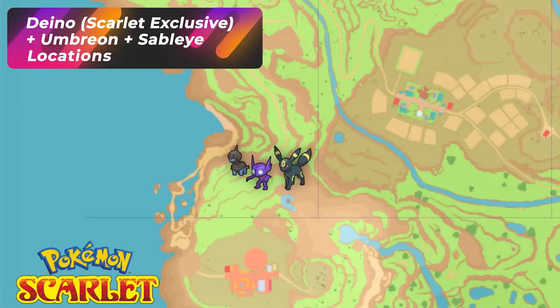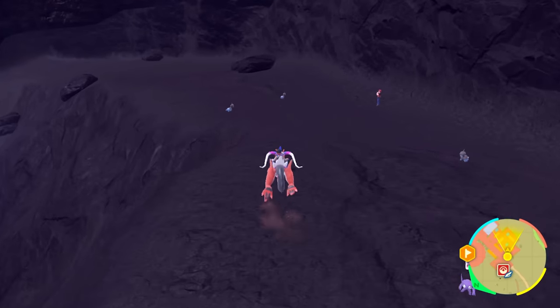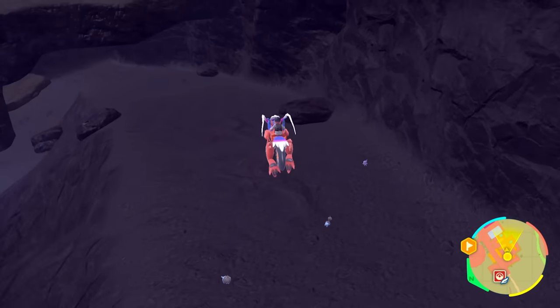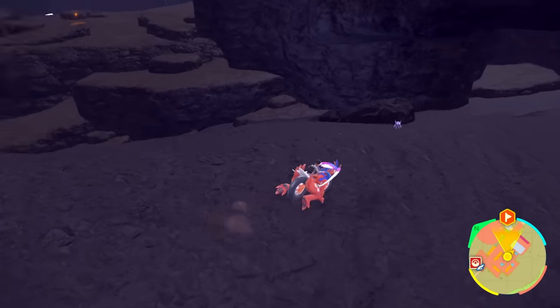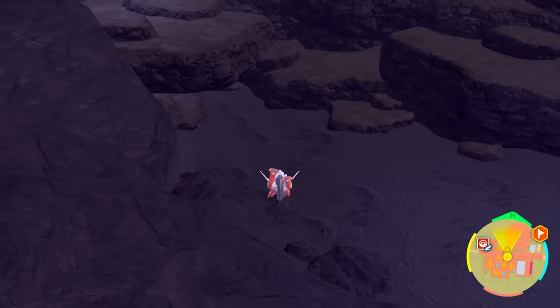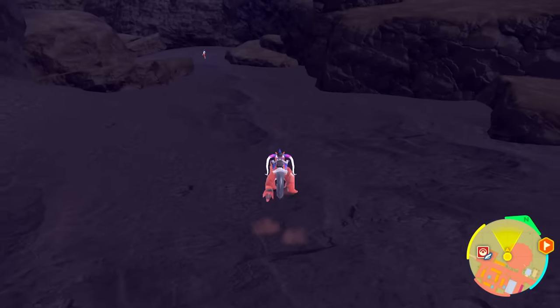If you go inside the Alfornada cave in Pokemon Scarlet, you're going to have Dino, Sableye, and Umbreon spawning in here. But if you're a Violet player, you'll mostly have Umbreon and Sableye, which is probably a lot better — Violet players will have it much easier specifically hunting these Pokemon. There's a trick to get more Umbreon, and that's going to require us to force a mass outbreak in the area. Make sure your sandwich is active.